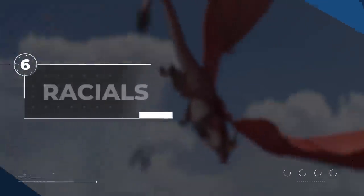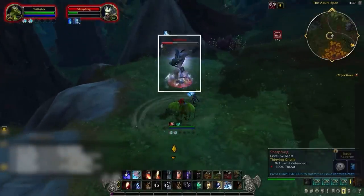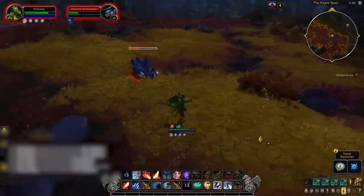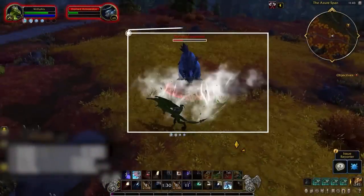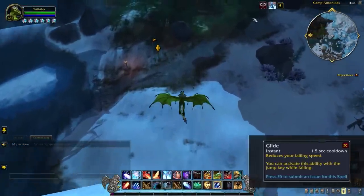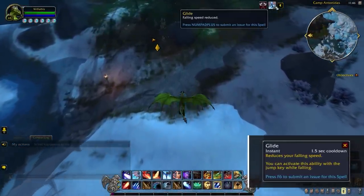As a final note, you might be wondering about the new dragon racials. They got the best of a few worlds, with both a knockback and a knockup on a 1.5-minute cooldown — either one of which can have its cooldown cut in half with an optional talent. Note that they don't share a cooldown, meaning they can be chained together. Finally, dragons come equipped with Glide, which is nearly identical to the one you know from demon hunters.